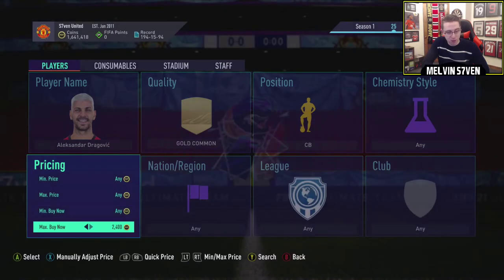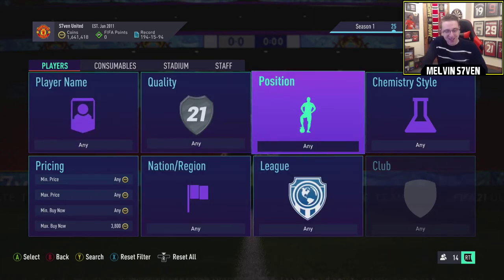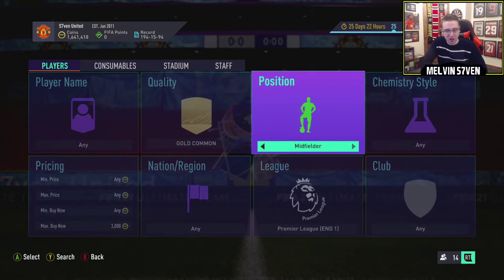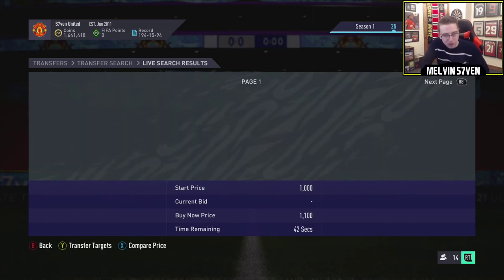The market's already on the floor, so now it's even harder. If you just do this and filter by gold common, centre back - there's plenty of 75-rated Premier League centre backs like Dunk, for instance. You can see there's 80s, 78s, 76s, 79s, but it's completely cleaned of 75s and 77-rated cards because of this SBC.